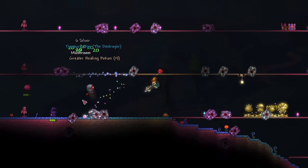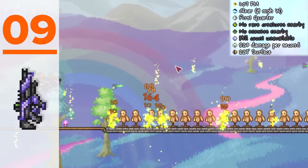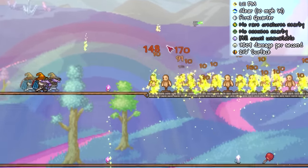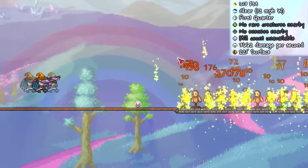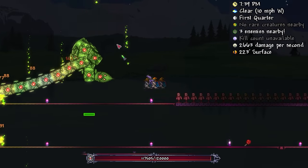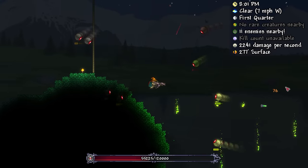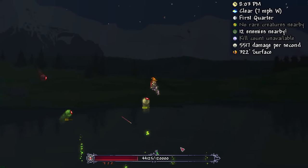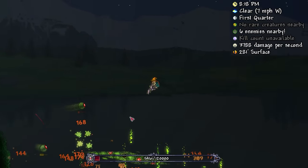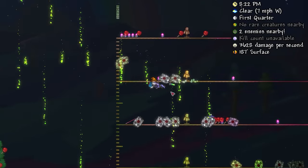But this is nothing compared to what we've got in store, because next up we have the Dart Rifle with Cursed Darts. I really didn't expect this one, but after seeing how many people swore by this combo, I had to try it — and I wasn't disappointed. The DPS potential is absolutely unreal, firing a trail of cursed flame projectiles that can pierce the Destroyer's segments. With this fired in the right trajectory, you can expect a sub-1 minute Destroyer kill every time. Such an awesome combo.